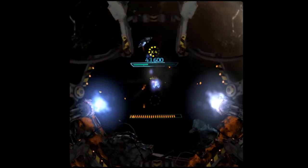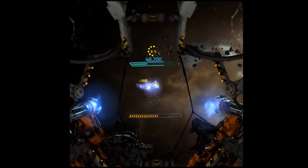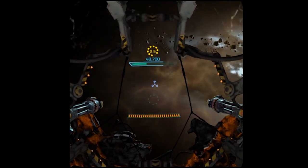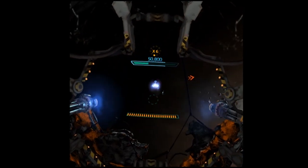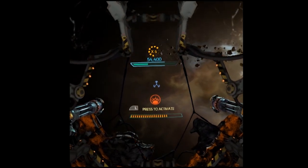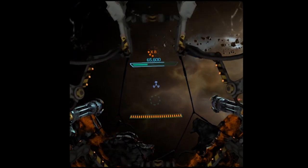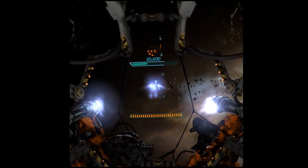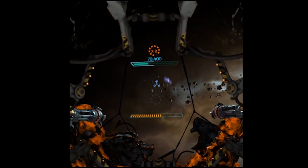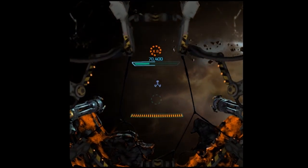Those little orange arrows you see from time to time are like a radar that show me which sides the approaching drones are coming from. The other thing on the heads-up display is my killstreak meter — that yellow multiplier. I'm up to times six, and the higher your killstreak, the more points you get, and the more stars you get, which unlock different missions. You lose your killstreak if you get damaged by a missile, one of the ship's bullets, or one of those kamikaze ships that just flies straight at you.